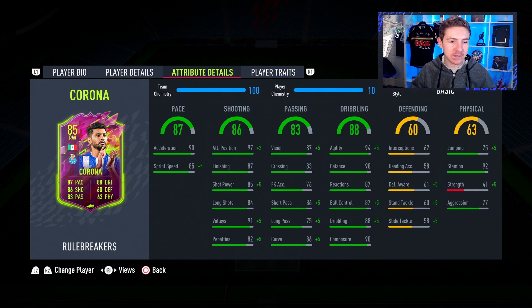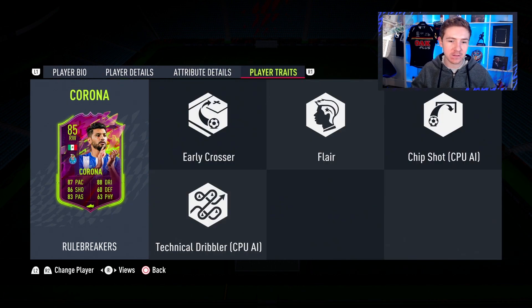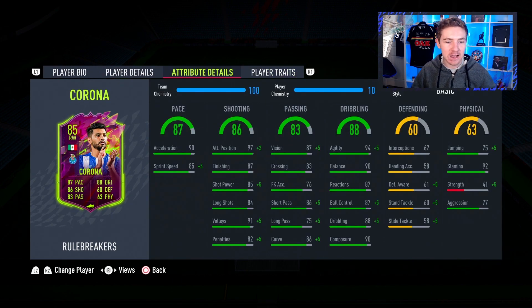Looking at in-game stats — we've already noticed the 5 star, 5 star, that is fantastic. Dribbling looks very nice, very good agility, pretty good composure, and that is great to see. The other stats are also very nice. In terms of shooting, very good attacking positioning, decent finishing and shot power for a wide man as well.